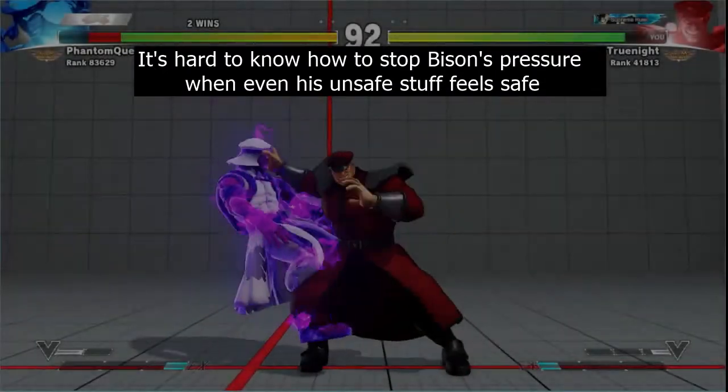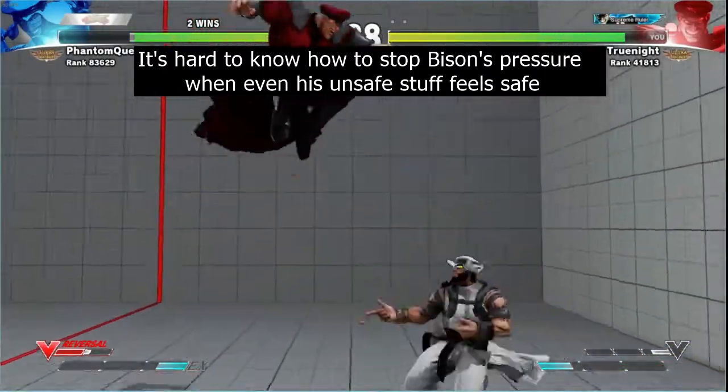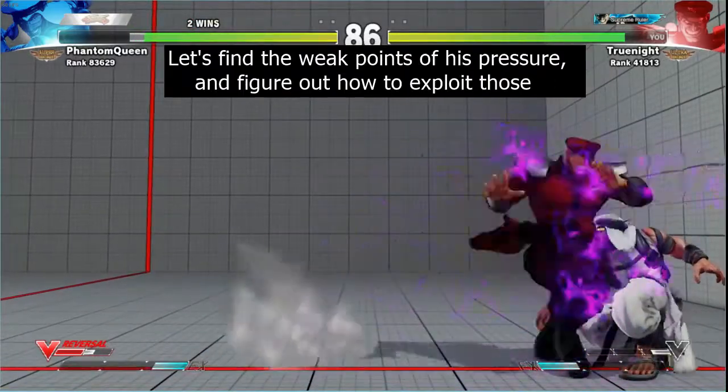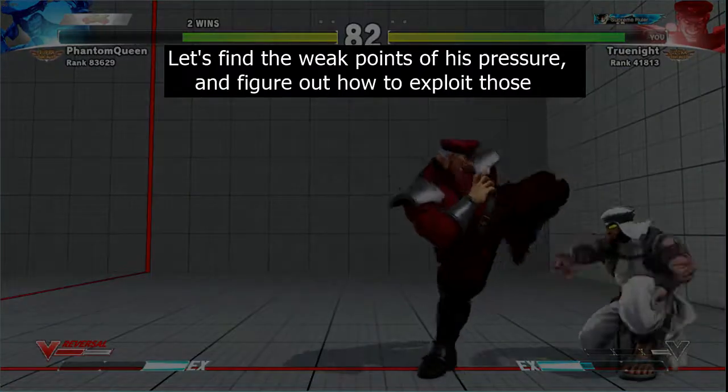In fighting against Bison, it's easy to feel as though you can't do anything to stop him, even when he applies unsafe pressure. Let's figure out where his pressure is weak and how we can exploit that.